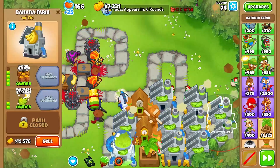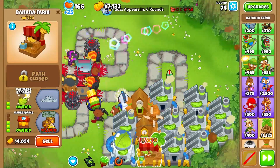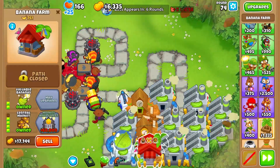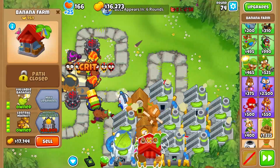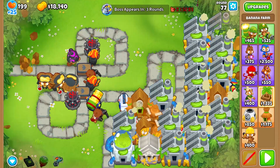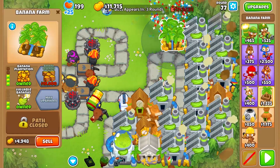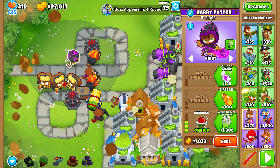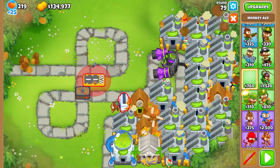Now once you've gotten yourself a number of 4-2-0 farms, you're going to go ahead and get yourself a bottom half Monkey Wall Street right over here, because you want to place it next to the Banana Central and the Monkeyopolis. Just in case you forget to collect them, at least it's collecting the two most important farms that you own. So now we are going to stop farming at round 77. We're going to go ahead and grab ourselves one more 4-2-0 farm and then we're going to stop farming.